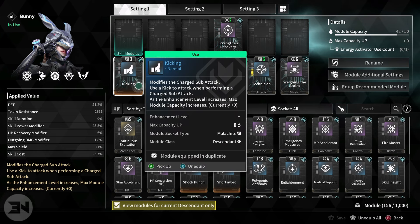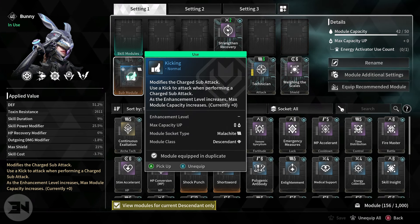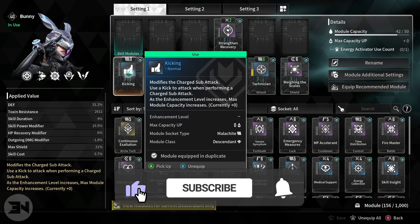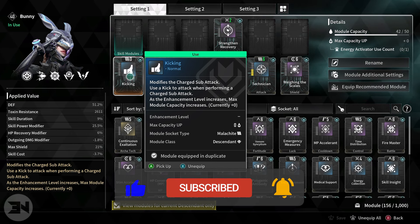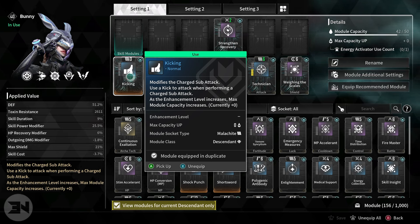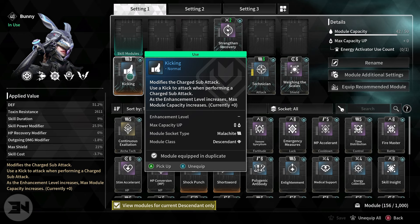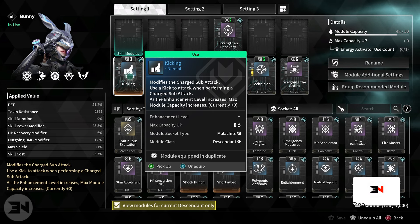Welcome back to the channel. Today we are looking at the skill modules, or sub modules, for Descendants and why they are important to enhance. You can see down here the modifiers — the charge sub attack to be a kick, that's my specific sub mod. I rarely use these sub mods, but underneath that it says as the enhancement level increases, max module capacity increases.